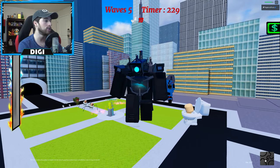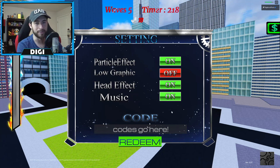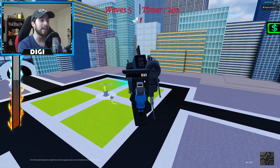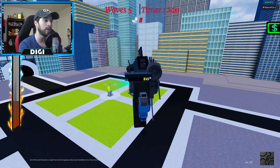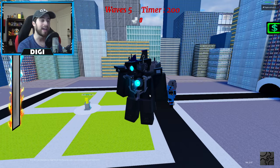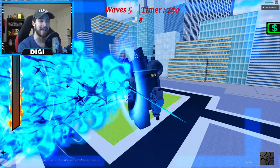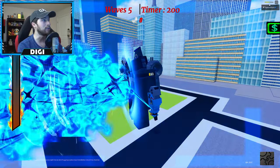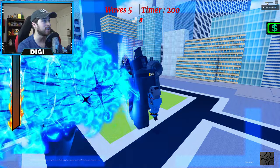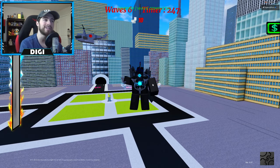Another thing people have been asking is how to redeem the codes. You just go down to the cog wheel and type in the codes, then click redeem. Also, a quick update: they've changed the core blast. Before, it used to take a while to charge up — now it fills up really fast, and then you start taking damage faster than before.